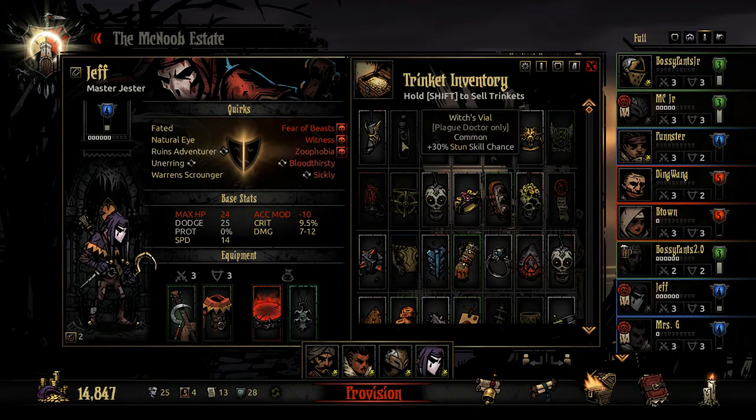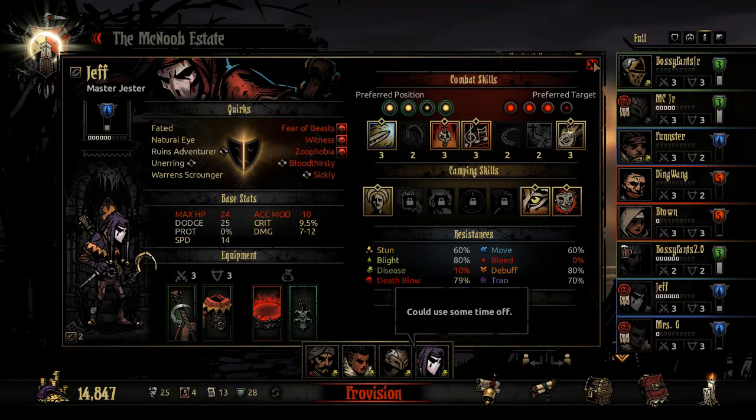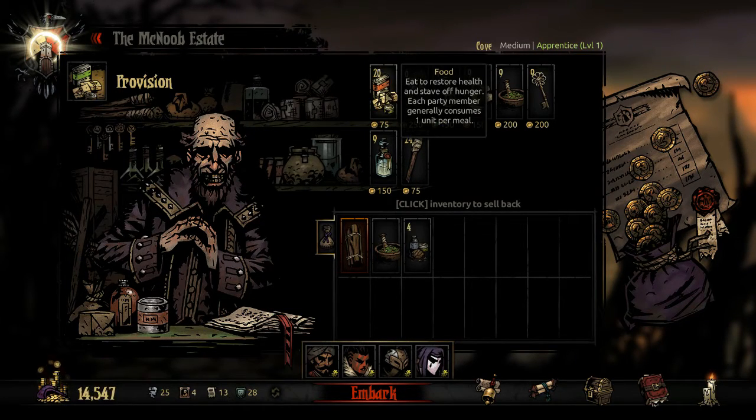I am really terrible with matching my trinkets with my guys. As you can see, I've got so many terrible quirks on a lot of my guys because I really didn't know how to use curios and did that poorly. We're not really thinking this one out — it's late. Mr. G has or has not had any adult beverages tonight. It's a medium dungeon.